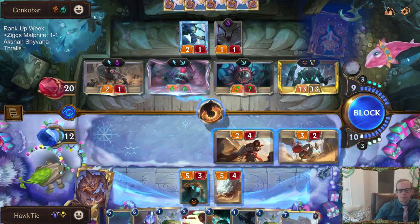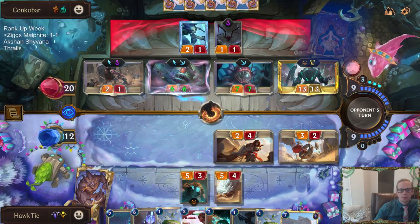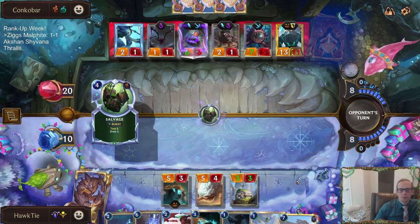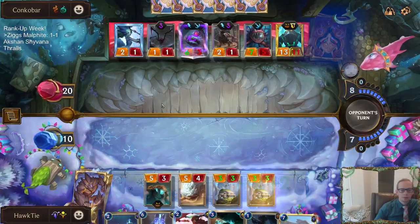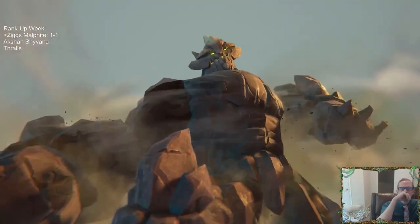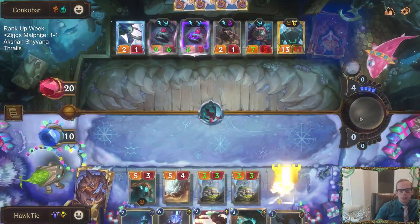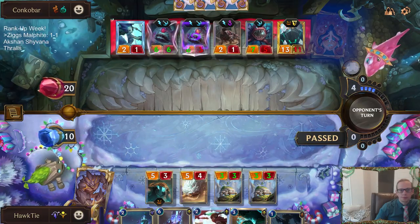Down to ten. Here comes the Chip! I can't stop Atrocity at all. Hope they don't have it. That's a good card though.